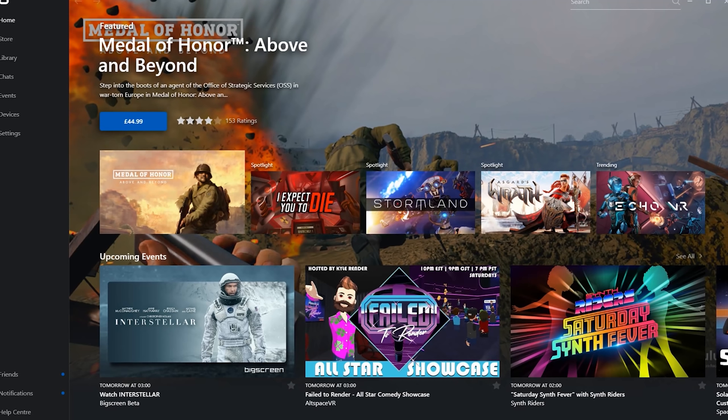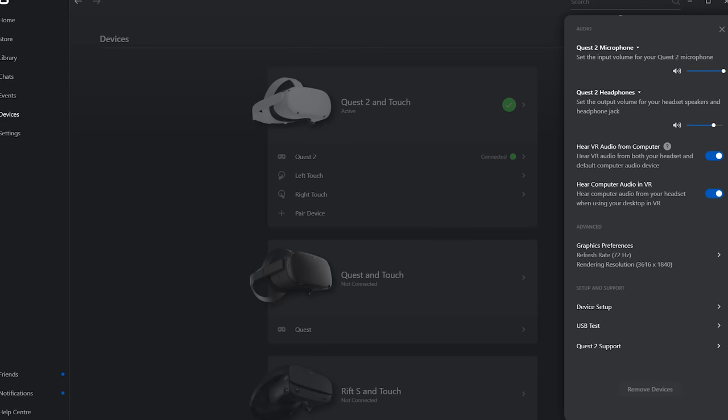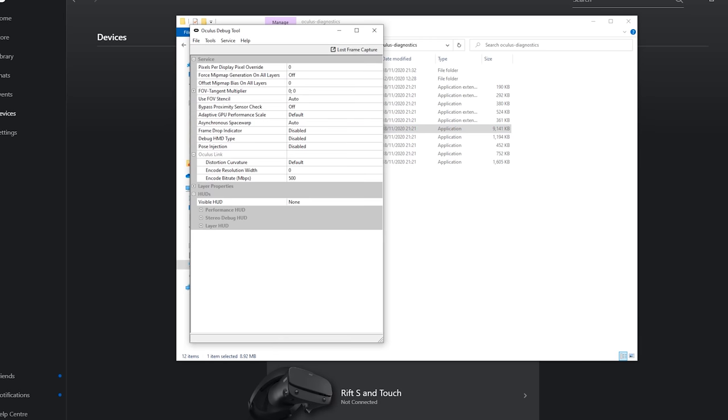When using the Oculus Link, you can make many adjustments to improve quality. With your headset plugged in, open the Oculus desktop application, go to Devices, select the Oculus Quest, and scroll down to Manage Graphical Preferences. Here you can change the frame rate and use a resolution slider — reduce resolution if your PC is struggling, or increase it for better visuals if you have a powerful rig. Additionally, go to Program Files, Oculus, Support, then Diagnostic Tools to change the video bitrate of your Oculus Link. With USB 3 you can go up to 500 megabits, but around 350 is recommended for noticeably clearer visuals.